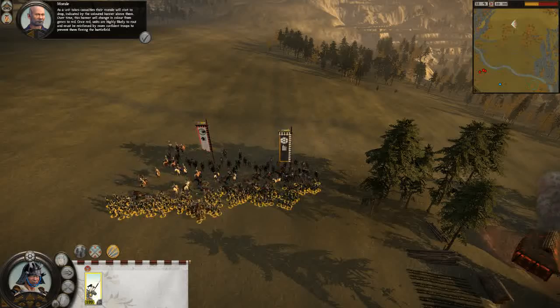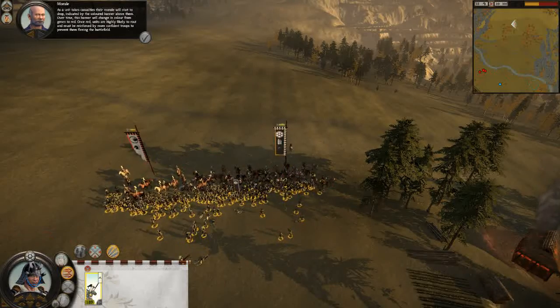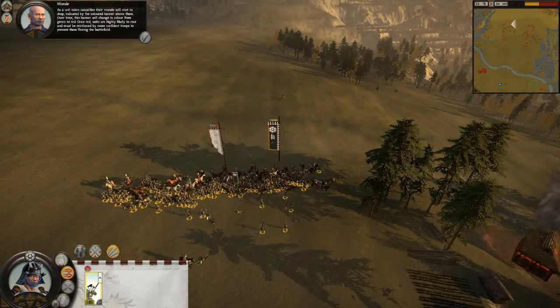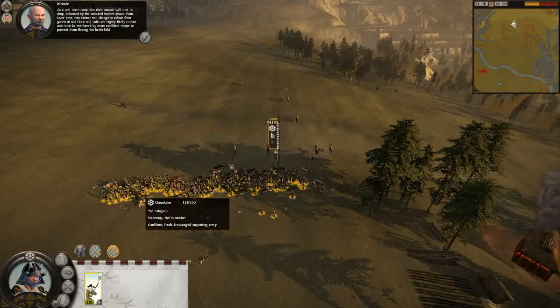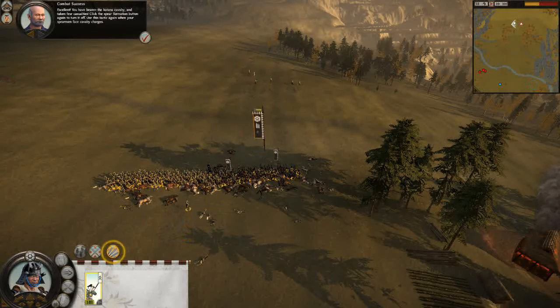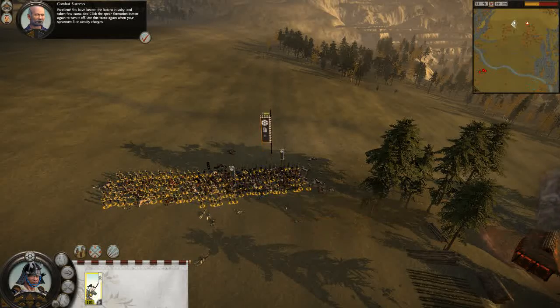As a unit takes casualties, their morale will start to drop, indicated by the color banner above them. Over time, this banner will change in color from green to red. Once red, units are highly likely to rout, and must be reinforced by more confident troops to prevent them from fleeing the battlefield. Excellent! You have beaten the Katana Cavalry and taken few casualties. Click the Spear Formation button again to turn it off. Use this tactic again when your spearmen face cavalry charges.